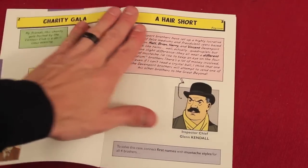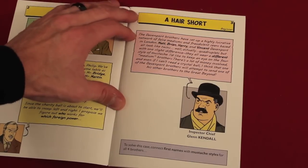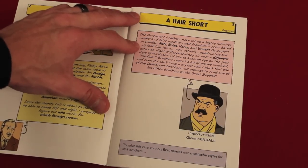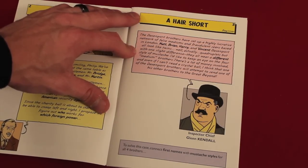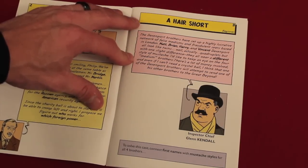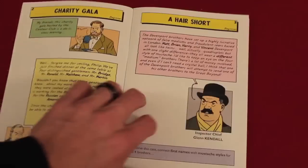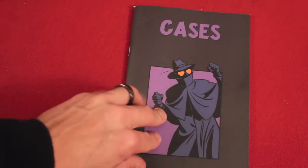Let's go to case number three here — it will give you some background. This one's called A Hair Short and it's a beginner case. The Davenport brothers have set up a highly lucrative network of false mediums and fraudulent seers based in London. Matt, Brian, Harry, and Vincent — the bold names are very important. They all look like twins, actually quadruplets, but with one slight difference: they all wear different styles of mustaches. To solve this case, connect first names with the mustache styles.